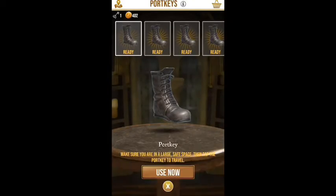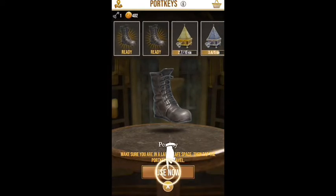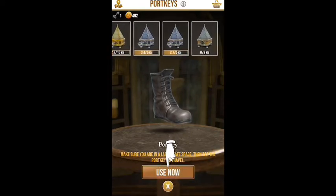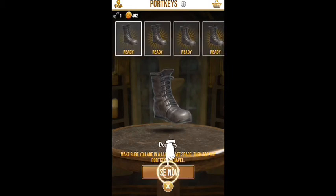Welcome back to Magical Task Force. Today I'm going to be talking about port keys and portmanteaus. Portmanteaus are the little triangle boxes that you find the port keys in — those are the ones that are actually on the map.